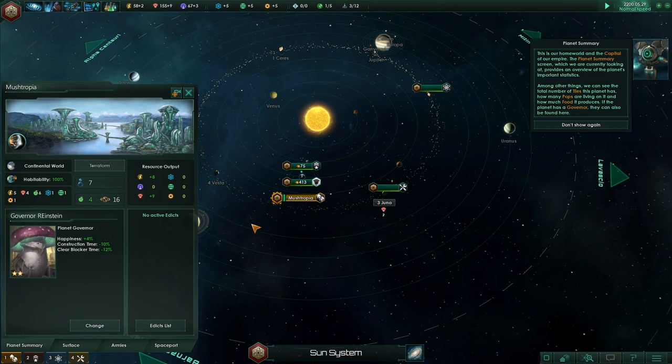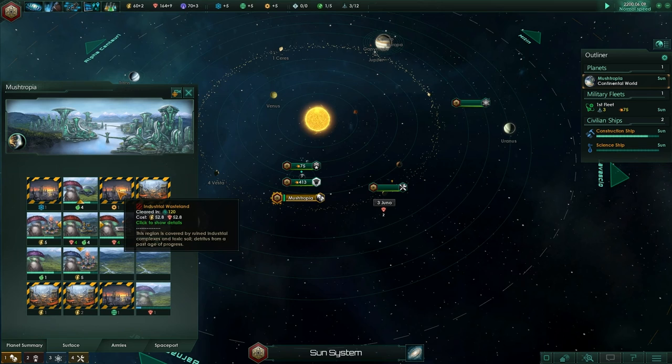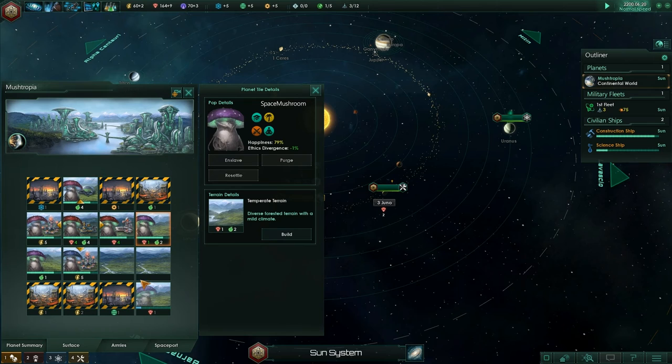If you click on Surface for Mushtropia, you've got little boxes which are in use basically producing food, science, influence — basically food, science, and money and stuff like that.